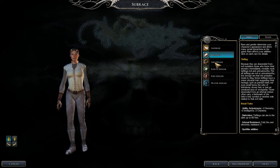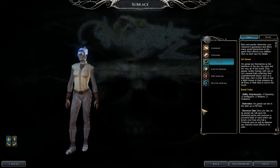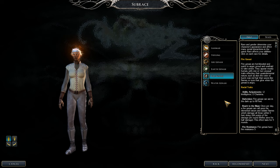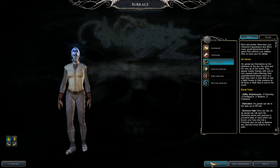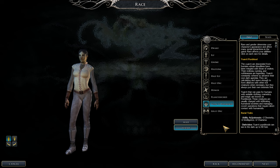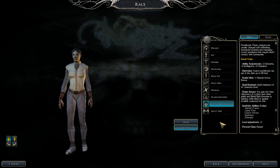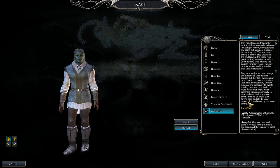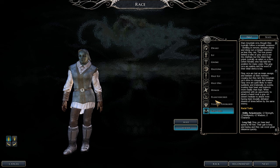Air genasi is probably one of the best choices: plus two dex and plus two intelligence, costing only minus two wisdom and charisma. Earth genasi — plus two strength and constitution — is more of a warrior build, so pass. Fire genasi gives just plus two intelligence, which is all right. Yuan-ti pureblood gets plus two dexterity and plus two intelligence plus blind fighting at level one — that's the top pick despite the level adjustment. My four recommended races are: drow, tiefling, air genasi, or yuan-ti pureblood.